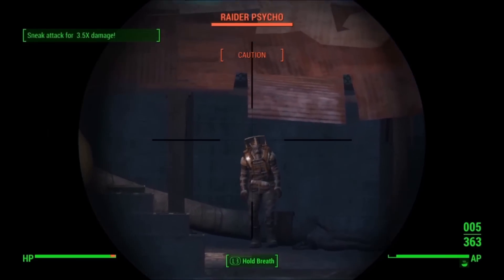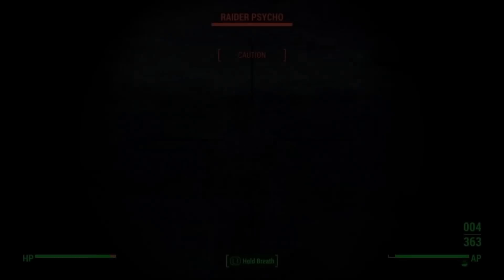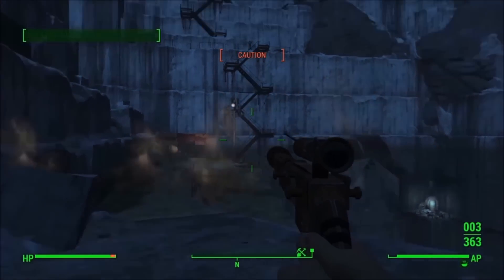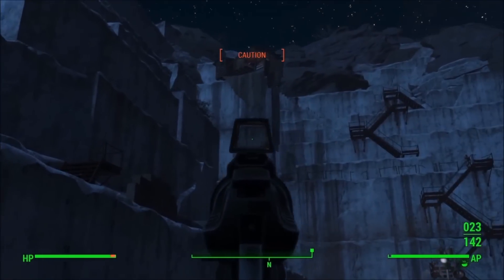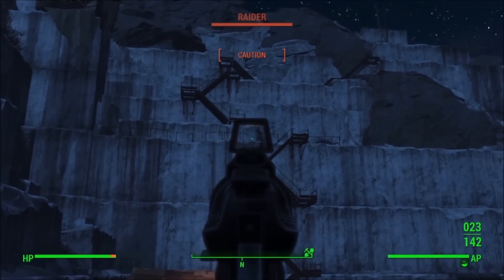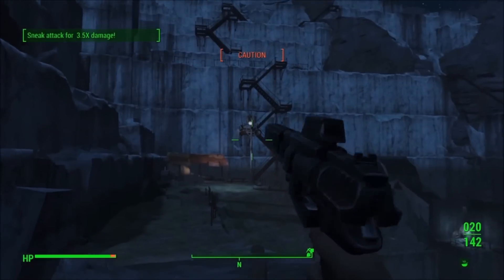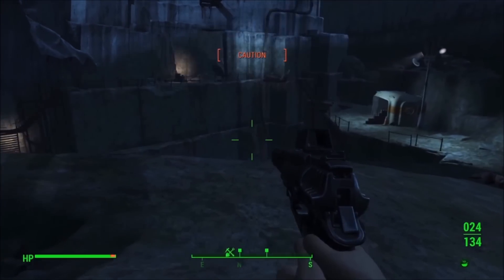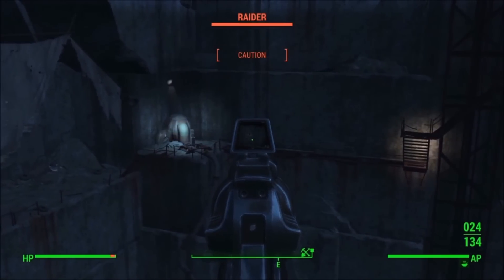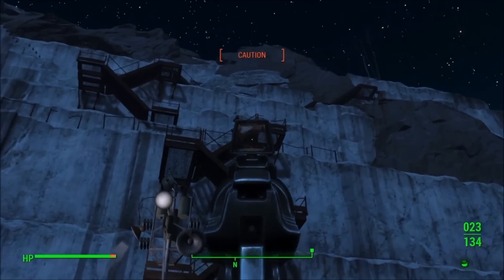This is a really effective sneak build. Notice I've got my .308 pistol for a scope — if you like to range in, that's kind of an option to a sniper rifle: just put a handle on it instead of a stock and it turns it into a pistol instead of a rifle. I'm not a fan of the kick and slow fire of a pipe bolt gun. I found I can get just as much range and damage out of a 10 millimeter — as long as the enemy is in your reticle, they're as good as dead.